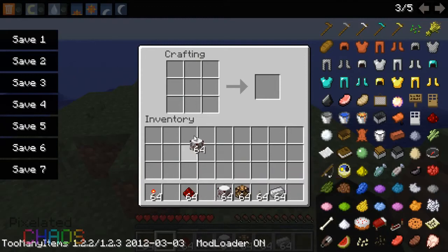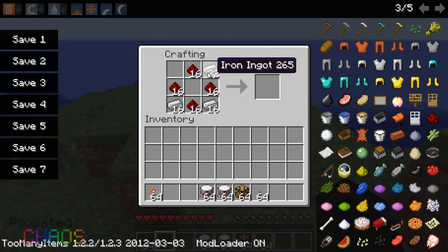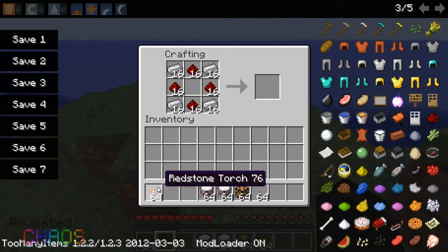This mod generally allows you to have wireless transmissions through redstone power. What I basically mean by that is now you don't really have to have a huge tower made for only one set of lights through redstone. I'm talking about 1.2.3, because now there are redstone lamps, so you don't really have to run 8000 wires just so one button can turn on a light all the way across the whole room.